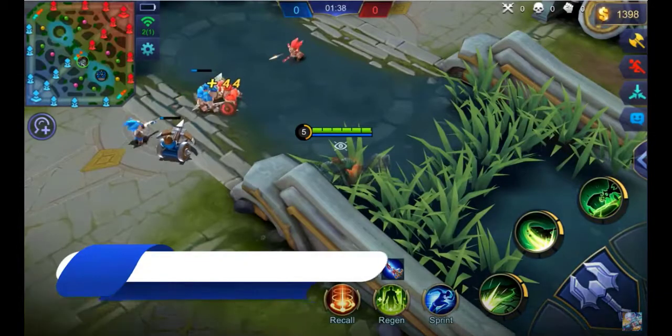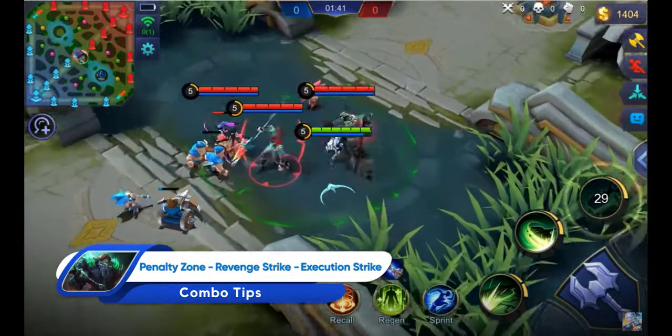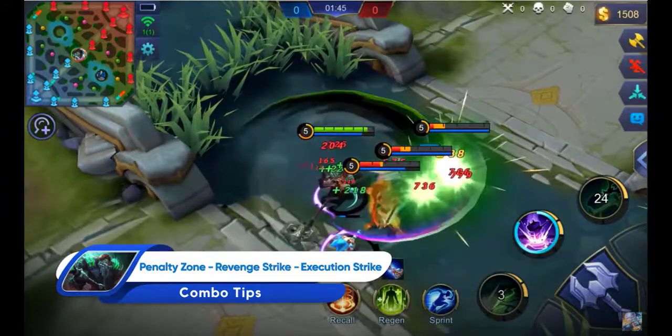Wait for the most opportune moment to leap into the fray with the Penalty Zone Ultimate Skill. Follow up immediately with the Revenge Strike to slow the enemies down before finishing them off with three bursts of the Executioner Strike.